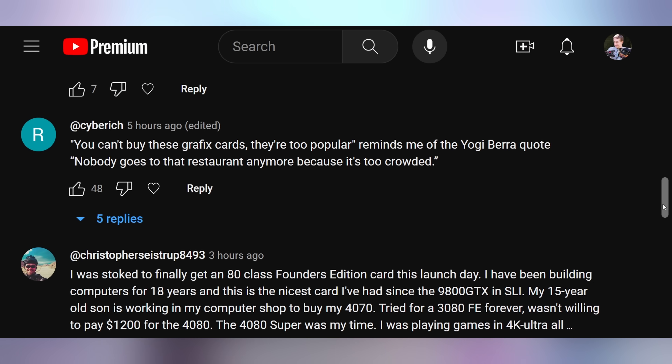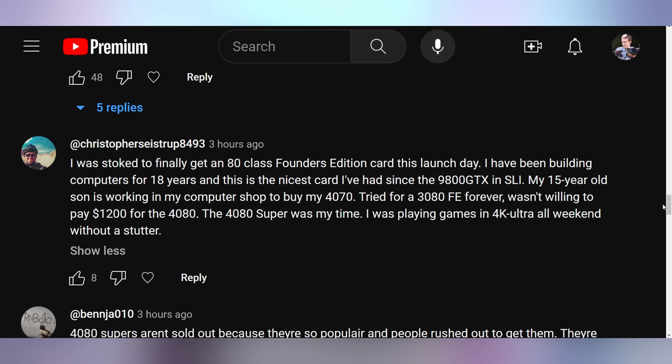From yesterday's episode comments: CyberEdge says 'you can't buy these graphics cards, they're too popular' — reminds me of the Yogi Berra quote, 'Nobody goes to that restaurant anymore because it's too crowded.' Christopher says he was stoked to finally get an 80-class Founders Edition card this launch day, having built computers for 18 years — his most recent being a 4080 Super, playing games at 4K Ultra all weekend without a stutter. Jerry points out it's not hard to sell out when you only release a total allotment of 114 cards.